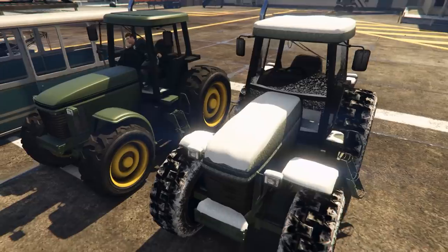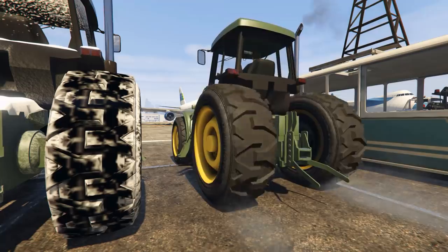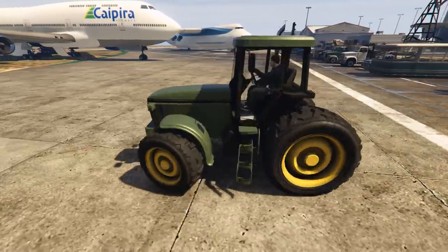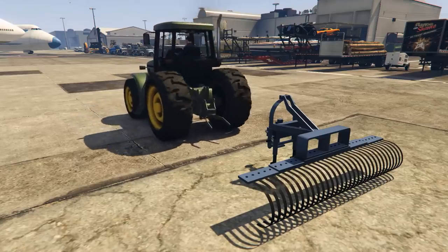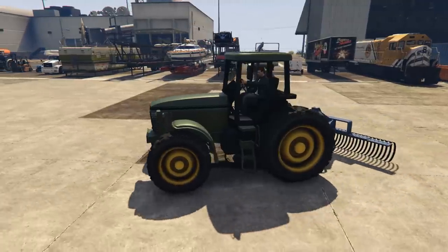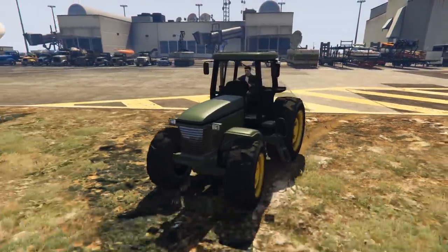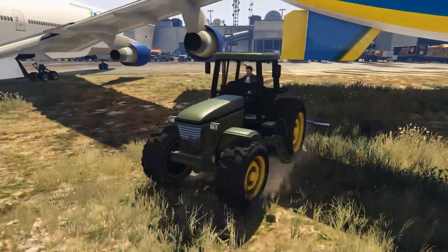Field Masters: although you can acquire these legitimately in GTA Online, I wanted to show off the normal version as well as the snow-covered version used in North Yankton. What you can't obtain however is the rake tool the Field Master can tow — it just magnetically clips onto the back like you're using the Force from Star Wars and you can drag it around. It didn't seem to do anything, but if you need a prop for a farmer scene when recording a video, at least we have this.